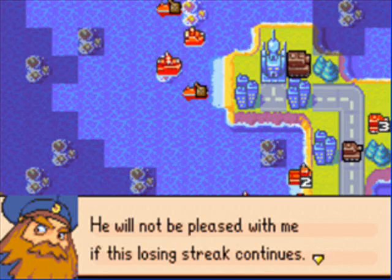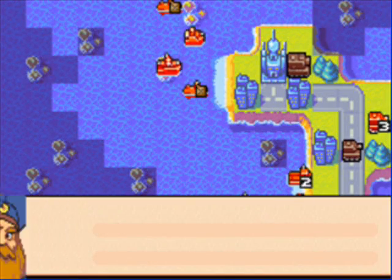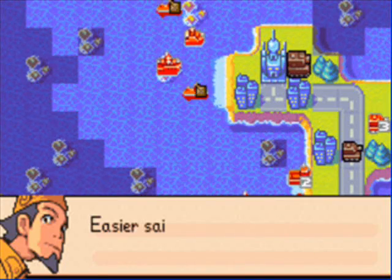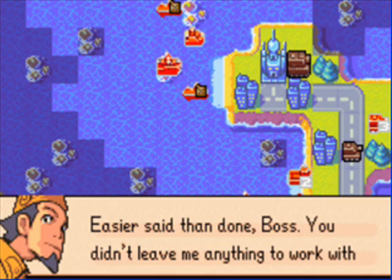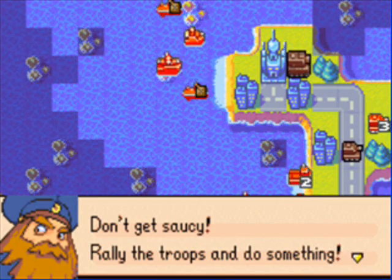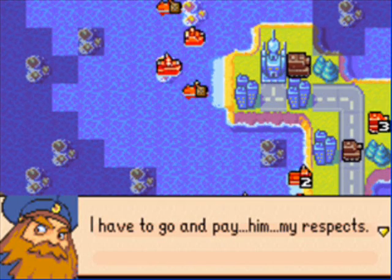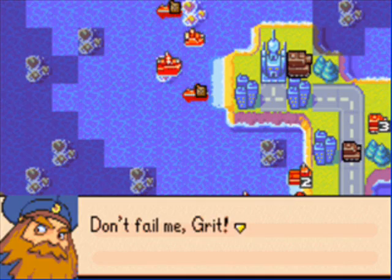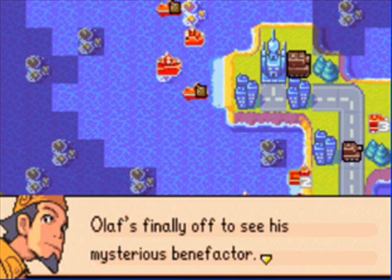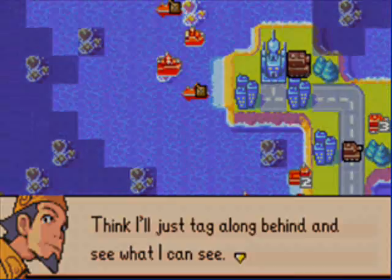Post-mission cutscene: Olaf says he will not be pleased if this losing streak continues, and orders Grit to get out and stop that cursed Orange Star army. Grit replies it's easier said than done since Olaf didn't leave him anything to work with. Olaf tells him to rally the troops and do something, then leaves to pay his respects to his mysterious benefactor. Grit decides to tag along behind to see what he can see.